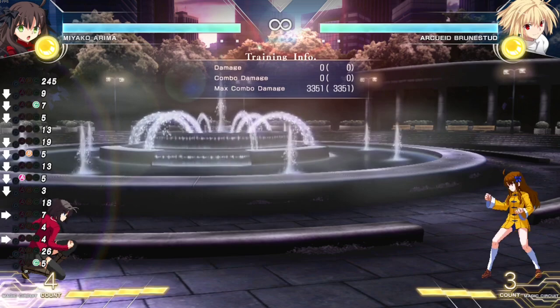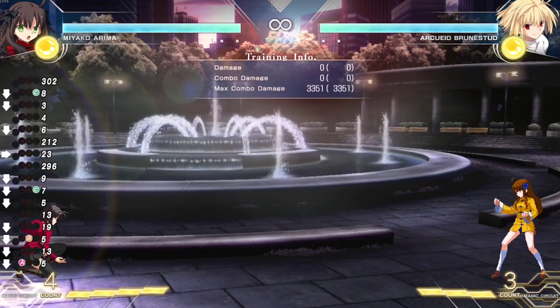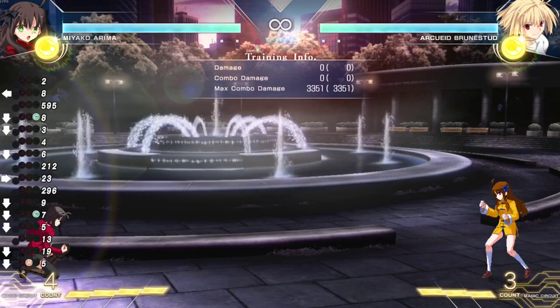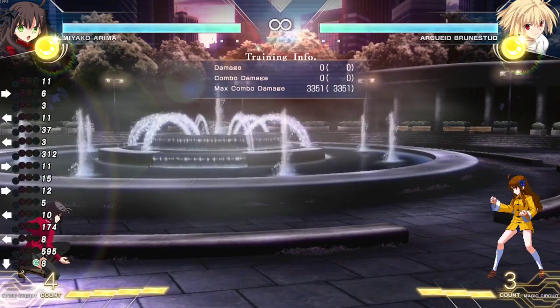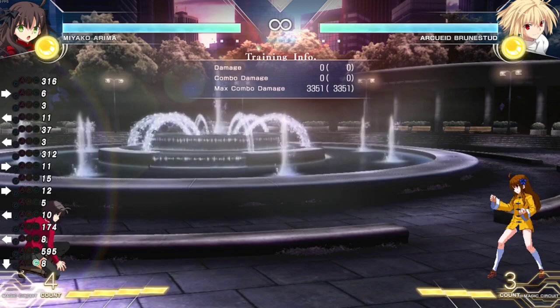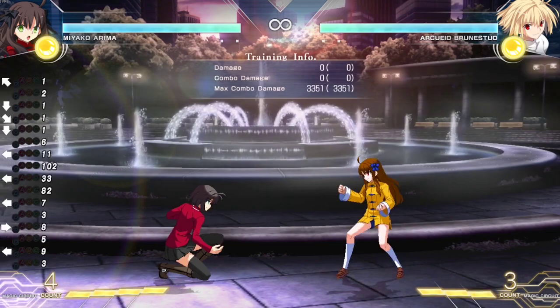She has a lot of tools even from full screen because she has 22C. If you charge it, it is unblockable, but she does have a full-screen option for somebody potentially sitting across the screen shooting projectiles at you. 22C would be your answer to that, so I wouldn't really say the character gets zoned out per se. I would just say that you need to take your time and be a little more patient.